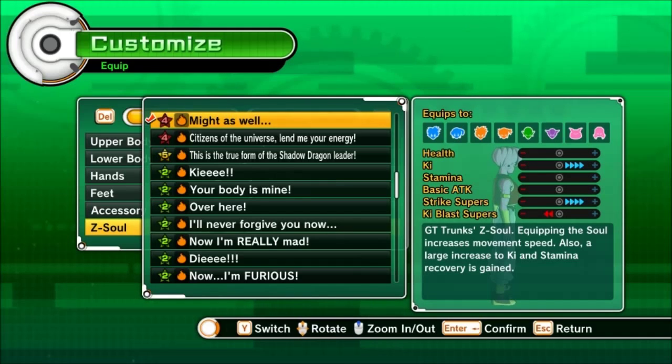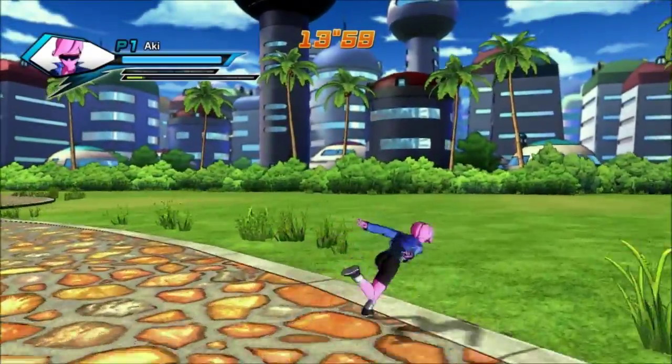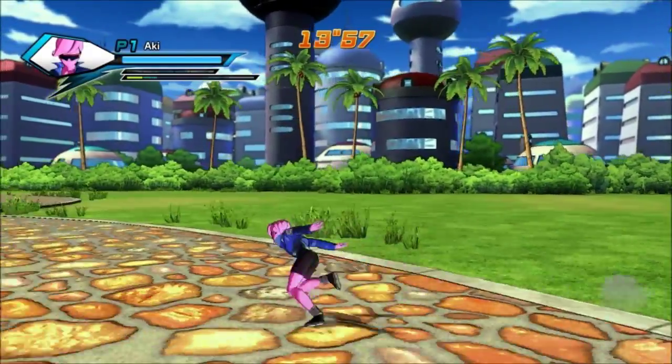I'll also probably throw up a video showing how fast you can generate KI baseline versus with this new z-soul. So let's go right over to that now. Okay, so this is the base regeneration — it takes about four seconds to fill up a single bar of stamina baseline. Here in a second you'll see the 'Might As Well' z-soul in action, and you'll see just how quick it really is. It's actually two times as fast — it takes two seconds to fill up a single stamina bar with this z-soul equipped.